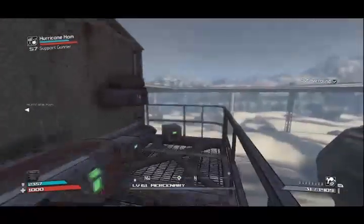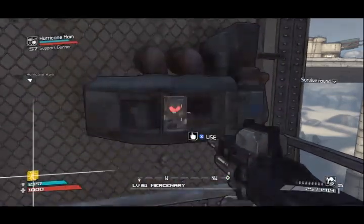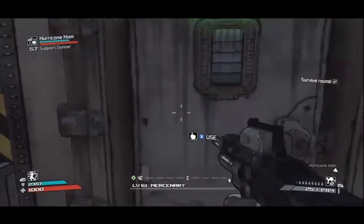So the first one — you run all the way down this little underground area. You push this little hidden button here; I'll show you where it is on the map. About right there. And once you press it, you go on the other side just around the building. I'll show where that is on the map.